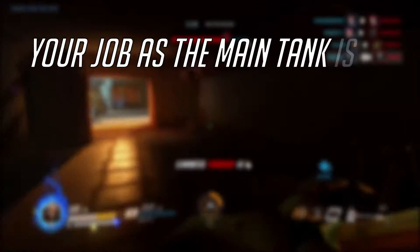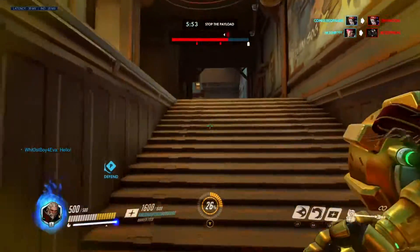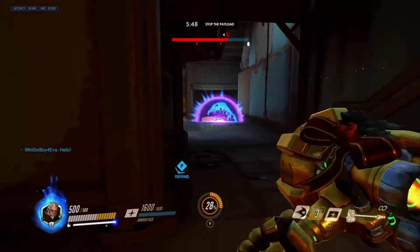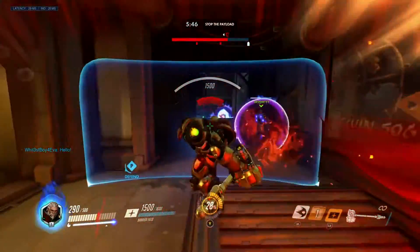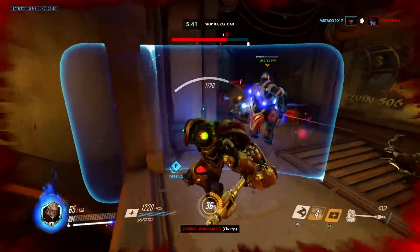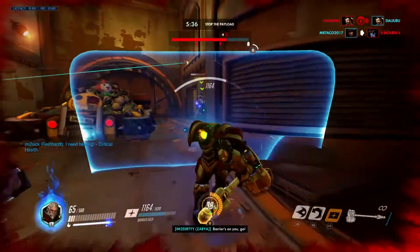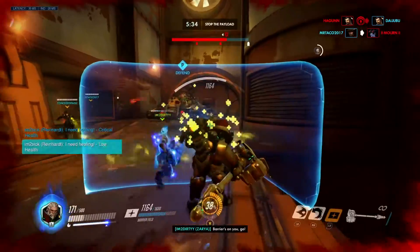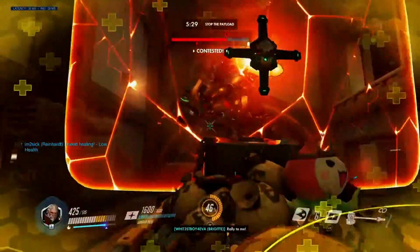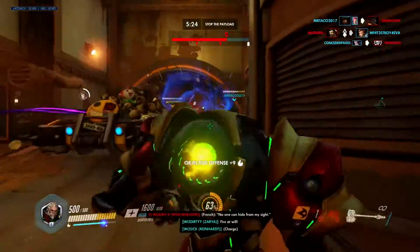Your job as the main tank is to dictate the pace of the game and ensure that you are always in control. With your shield, instead of sitting in one place, it needs to be utilized as a tool to get you and your team from point A to point B safely. Determine where those points are and make your move quickly. The longer your shield is up and soaking damage, the more dangerous your push becomes. A good example of this would be the first choke on attack on any checkpoint map — think Hanamura, Temple of Anubis, etc. How many times have you been behind your Reinhardt who was just stuck in the first choke soaking up damage and not doing anything to move your team forward?